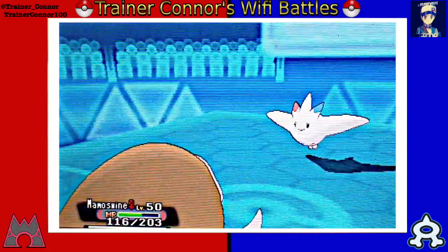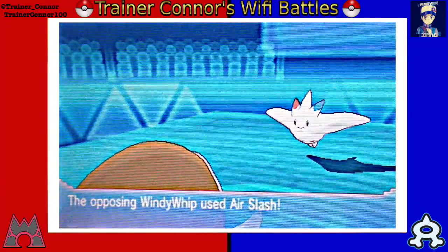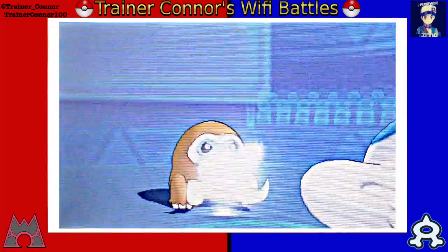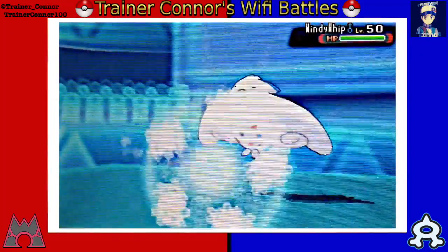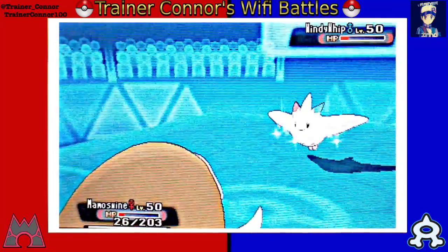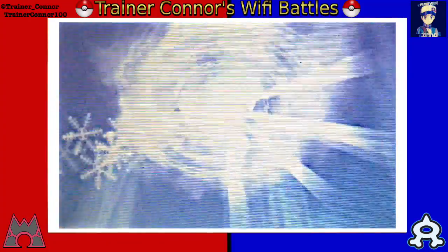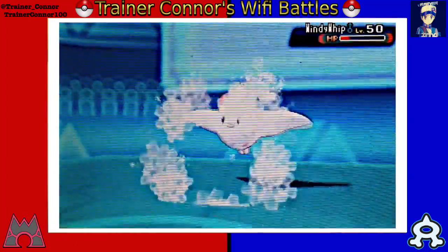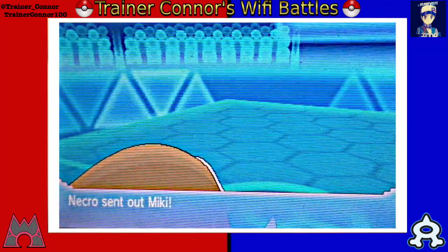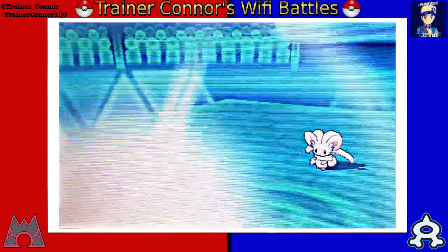That's his Togekiss, and I knew that this was a specially defensive Togekiss, so I brought in my physically offensively invested Mamoswine here to set up my own Stealth Rock and hit him with an Icicle Crash. Fortunately, he does miss an Air Slash — a little bit of luck there, not going to matter. I could have gone for an Ice Shard this turn, but in case he wanted to switch out into a different Pokemon to take the Ice Shard, we'll go with an Icicle Crash. And we're going to take care of the Togekiss.